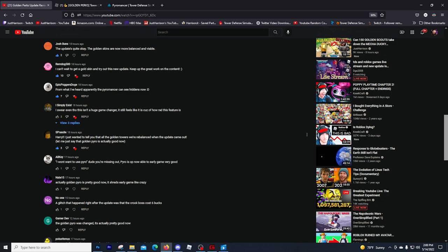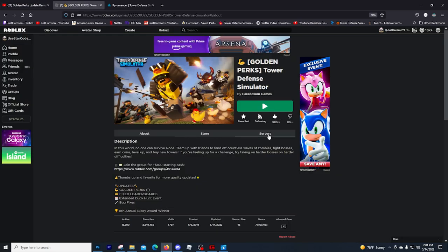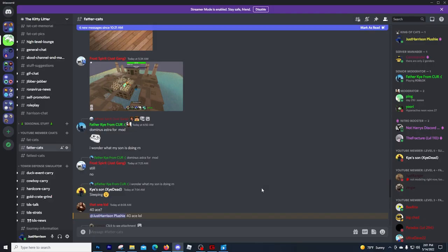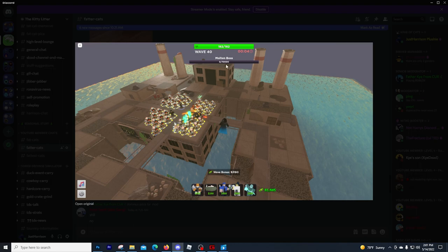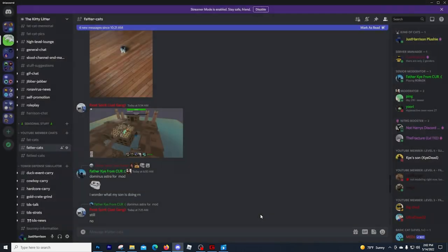S Prandall says let me just say that the golden Pyro is actually good now. And A8 Key goes on to say he didn't want to use Pyro, which is what I did say yesterday before I knew. He says dude, you're missing out — Pyro is OP, now able to do early game very well. So this is what I'm interested in. I basically want to go into a game and see how good the golden Pyro is, because my buddy Frost Spirit sent this picture in the Discord showing he has killed the Molten Boss in Rocket Arena using only Pyro for damage.